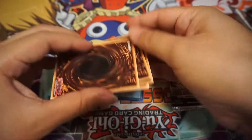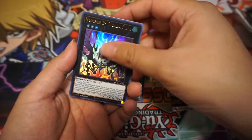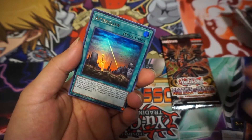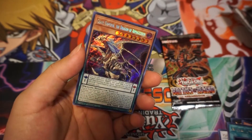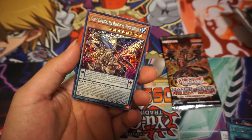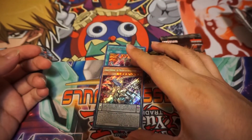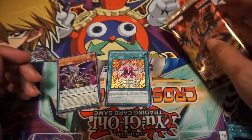Secret in the back — I'm gonna make sure I don't see anything. Alright — Kaikeda, Goyo Defender, Cardion, Afterglow, and... oh my god — Chaos Emperor Dragon! Wow, dude — that's my second one! That's amazing out of three packs.